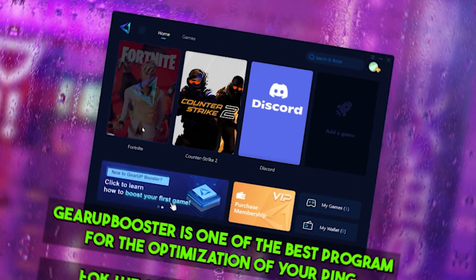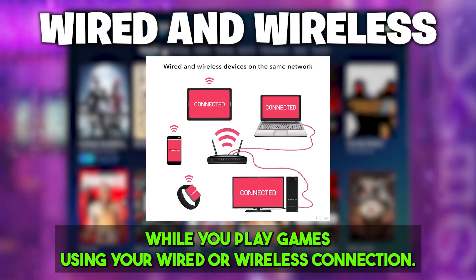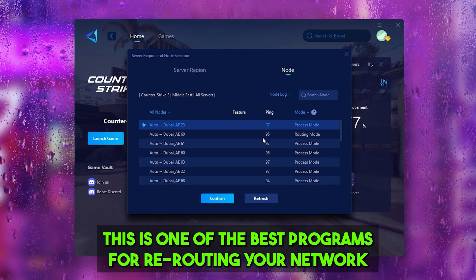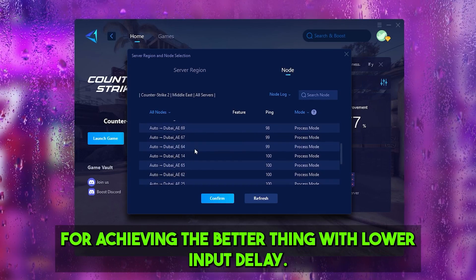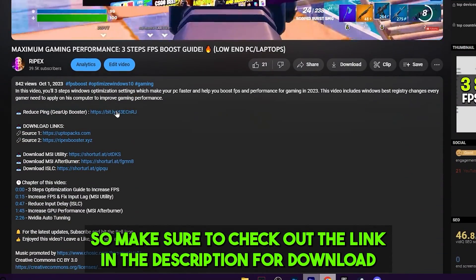Gear Booster is one of the best programs for optimization of your ping while you're playing games using your wired or wireless connection. It is one of the best programs for rerouting your network and helping you connect with the nearest server of the game for achieving better ping with lower input delay. Make sure to check out the link in the description for downloading this tool.